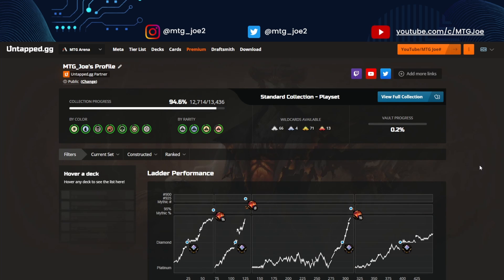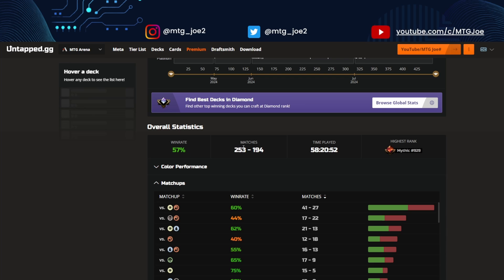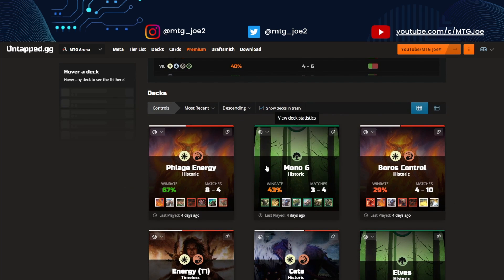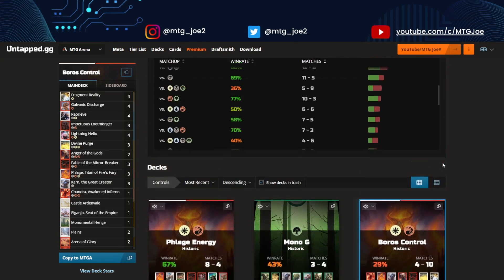You're also able, from your actual client, to see a whole bunch of cool tracking stats. As you quest each month for mythic, you're able to see your overall win rate, the matches you've played, the time you've played — this is a kind of scary number when you look at it — and your highest rank for the season. Break down by deck lists and you're able to find all kinds of cool stats. You can see what's working and what's not. This Boros control deck wasn't so hot for me, but you're able to sort by all that.